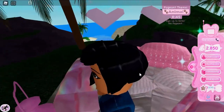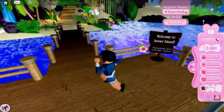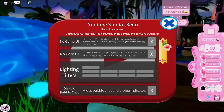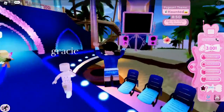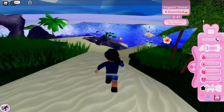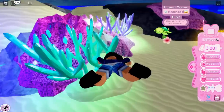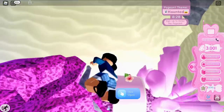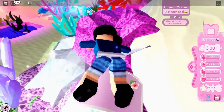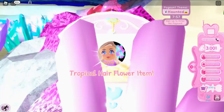The third chest on Sunset Island was hard to find — it took about 15 minutes to locate. Reset your character to get back to the start, then walk forward to the pageant area. Go to the right, past the green screen, keep going forward toward the sea. Among the rocks in the water, the chest is very sneakily hidden. Because of its pink and blue coloring it's hard to see, but it gives you the Tropical Hair Flower item.